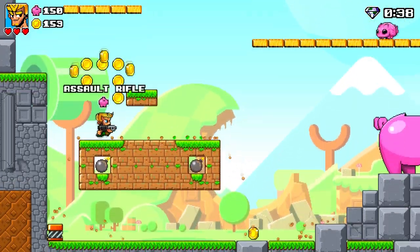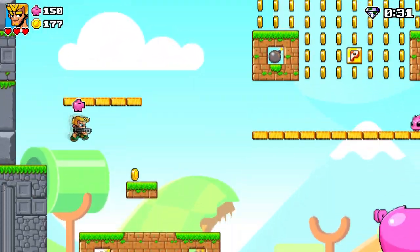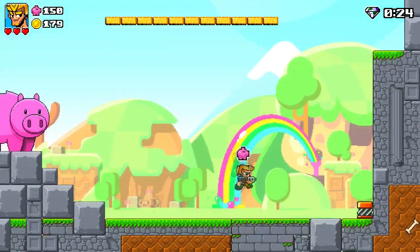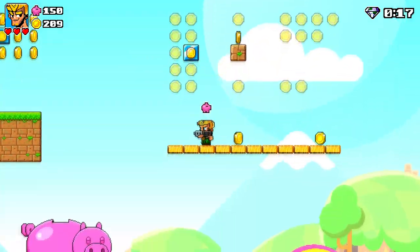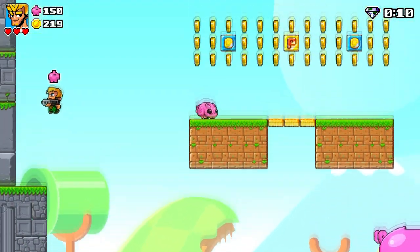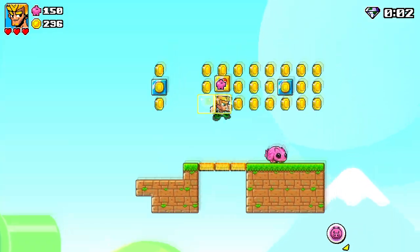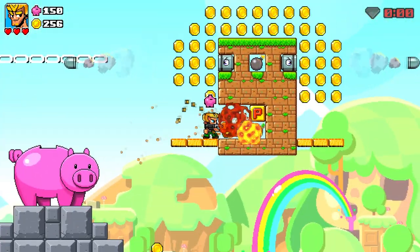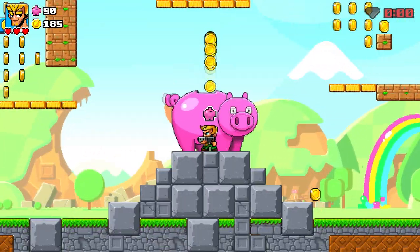That's why you probably need other people to play, because they add that human element of just being difficult as humans are. I've got way more coins than I need and I ran out of time — I was just too busy talking. We'll get any upgrades we can. Two upgrades is fine. I'll grab the magnet, which means we'll drag coins towards us, and then the invincibility upgrade.